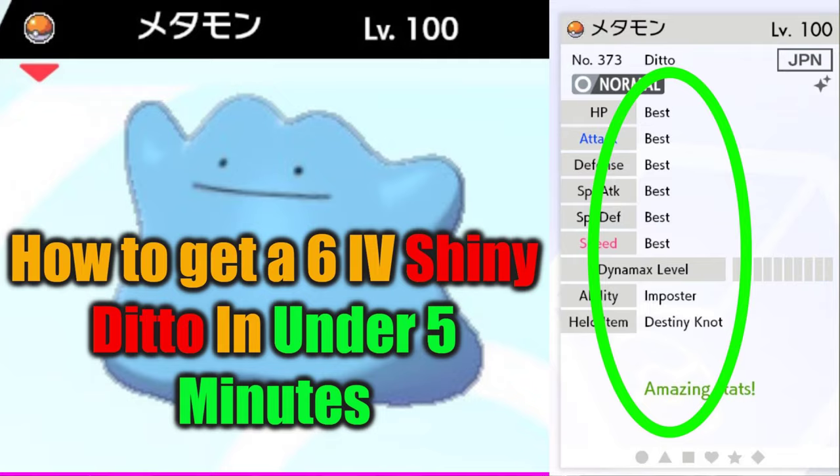We are going to start off with how to get a 6IV ditto — a different method to the previous video I've done. This one does work, but it is a GENed ditto. So if you are not bothered about getting a GENed ditto then keep watching; if you are bothered about a GENed ditto then this is not the video for you, I'm afraid.